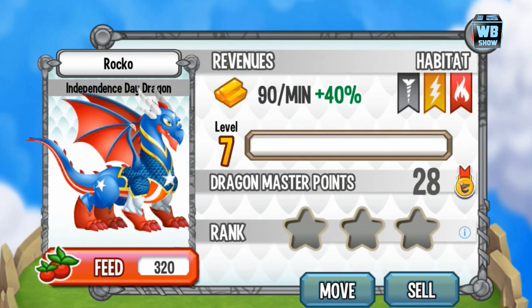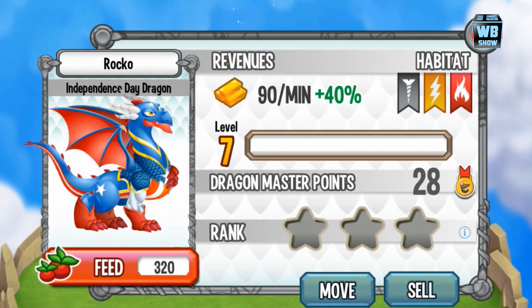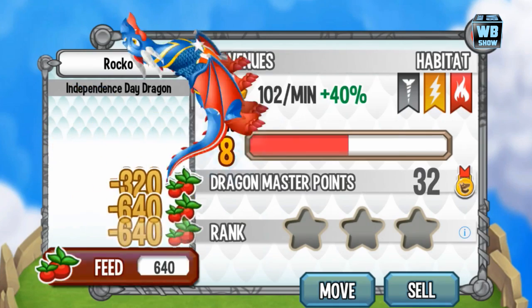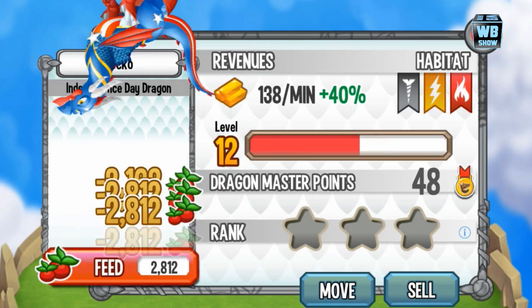So here it is — a three-element dragon with the element of metal, element of electric, and an element of flame. So the skills or attacks are going to be around those elements. Let's level him up to level 15 and then we'll take a look at the skills.